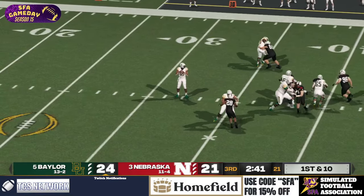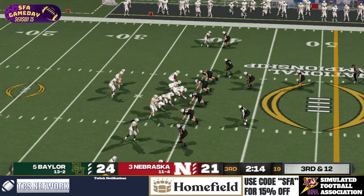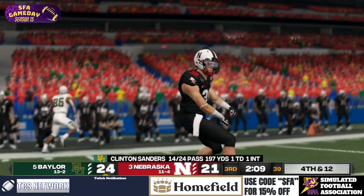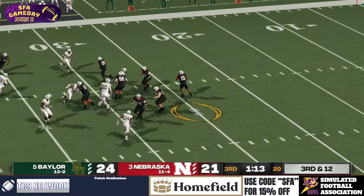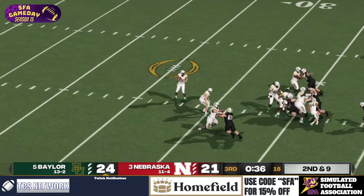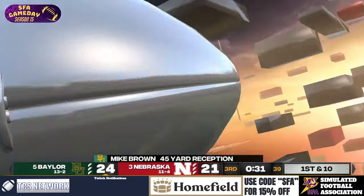They're throwing it again. Deep drop for Sanders — he has some time — and that's going to be dropped. Jacob Phillips had a chance. Sanders floats it to the outside — out of bounds. Third and 12. Swain drops back, blitz — he escapes it, throws a dinker. Sanders yams that one — deep open man down the sideline — broken tackle. Boggs saves the tutty.